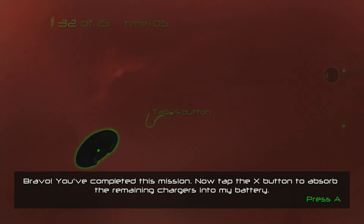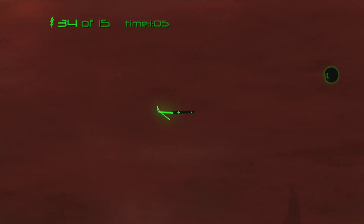Bravo! You've completed this mission. Now tap the X button to absorb the remaining chargers into my battery. Disengaging whip.